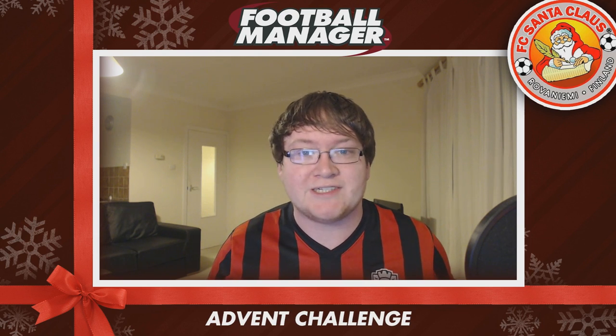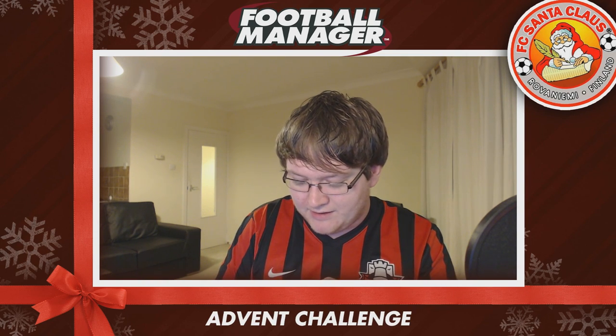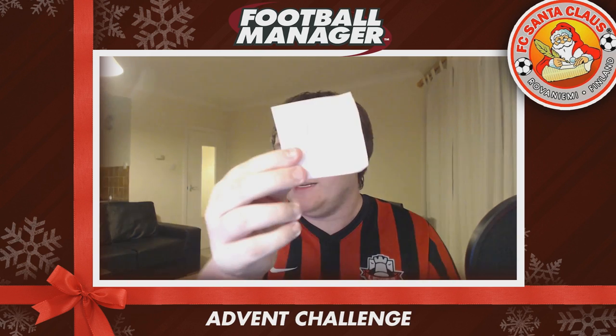Shall we just start? We have to draw a name out of the magical Coca-Cola box of destiny. I'm just going to shuffle it around. What letter of the alphabet are we going to be starting with? It is going to be... A! Which is quite good — first letter of the alphabet. So we have to find a player with the last name beginning with the letter A.